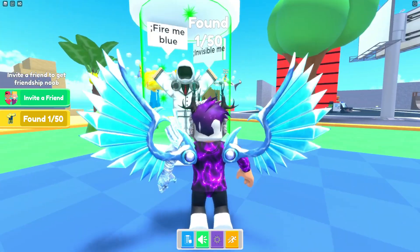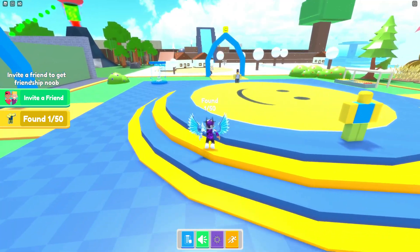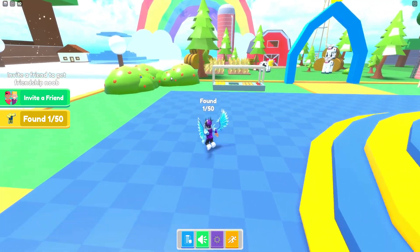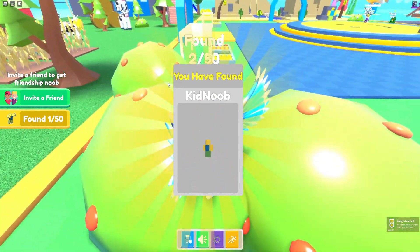That looks like admin commands. Also, if you want to get an extra noob you can invite a friend by clicking this button and inviting one of your friends to the game — if they join, you'll get the friendship noob. We've also got another one in this bush over here, the kid noob.